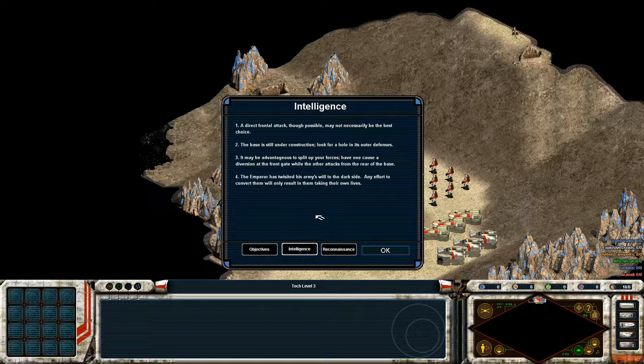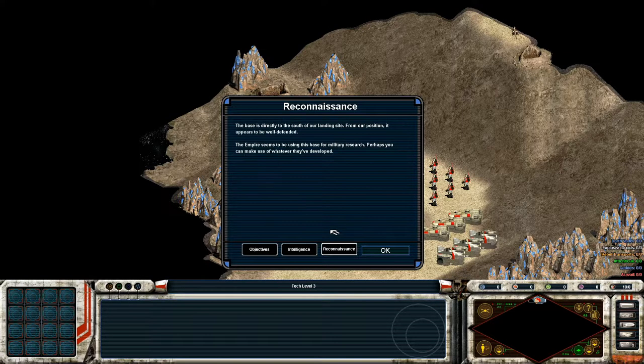A direct frontal attack, though possible, may not be the best choice. The base is still under construction — look for a hole in its outer defense. Kind of like the second Death Star, although that proved to be faulty intelligence. Hopefully this one is not. It may be advantageous to split up your forces: have one cause a diversion at the front gate while the other attacks from the rear of the base. The Empire has twisted his army's will to the dark side.